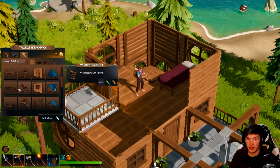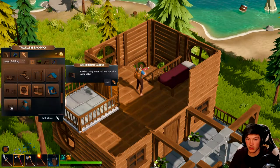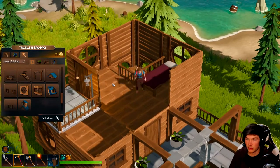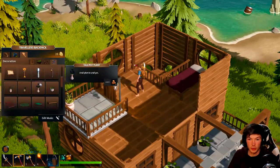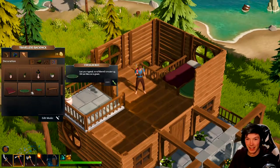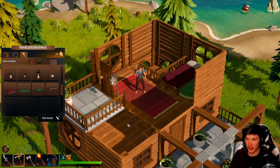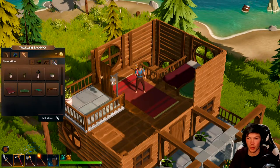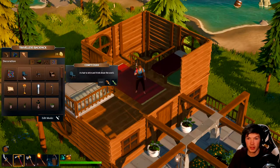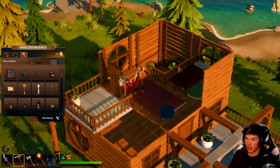Got the bed there. We need to put fencing around so we don't fall off. I did see those rugs — here we go, put a nice little rug there. Oh yeah, that's cool, I like that. We're just gonna deck out up here. I want my chair — we've got this one. All right, sweet.